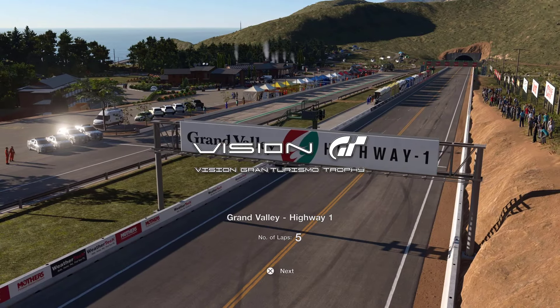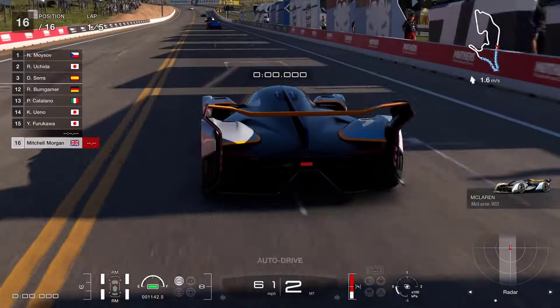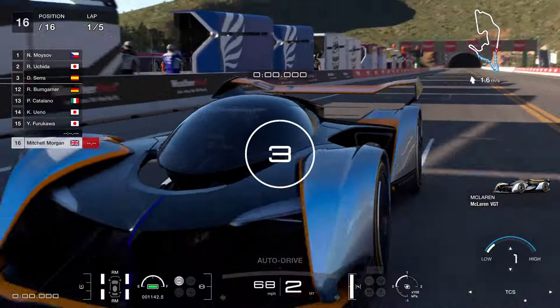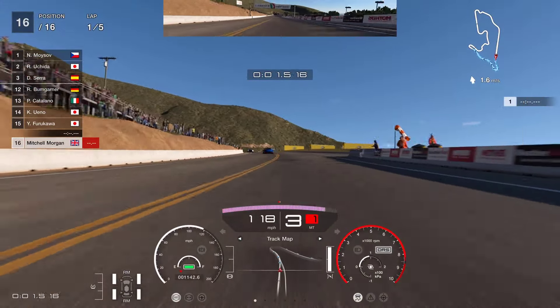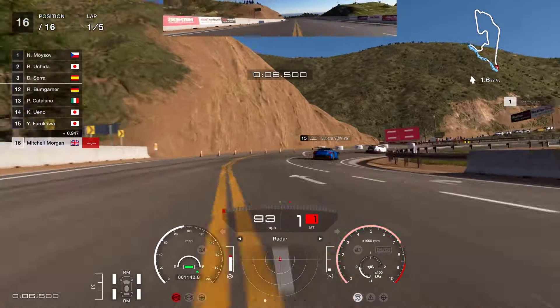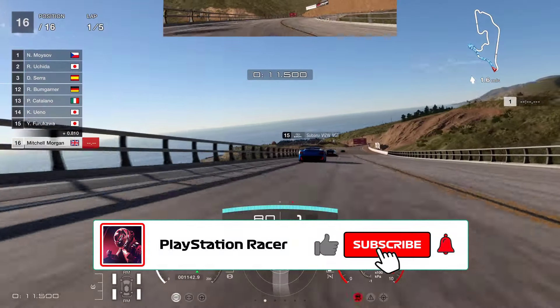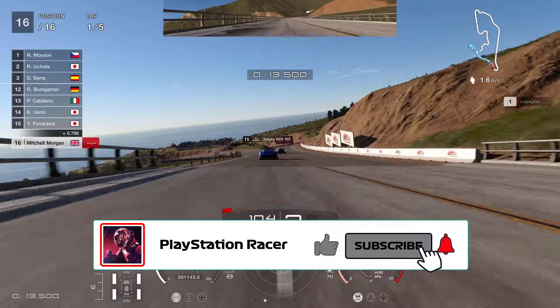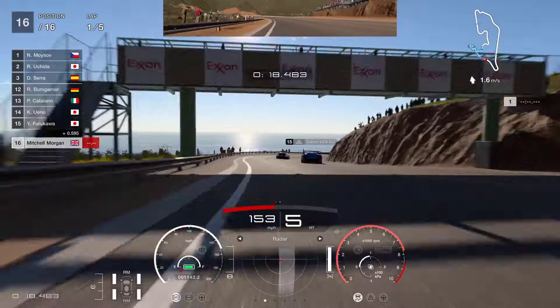This is the Vision Gran Turismo Trophy, Grand Valley Highway 1, number of laps 5. I've got the traction control set to 1, the brake balance set to 0, and I'm just going to set the radar on so I can see where the other cars are. There's no pit strategy in this — no fuel worries or tyres or anything like that. It is a straightforward sprint and we've got to try and get to the front as soon as we can.